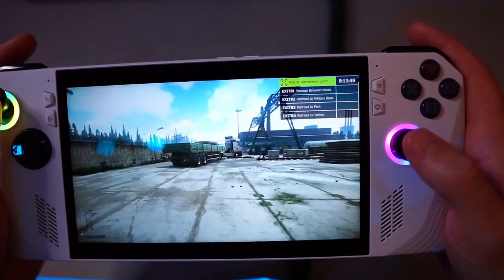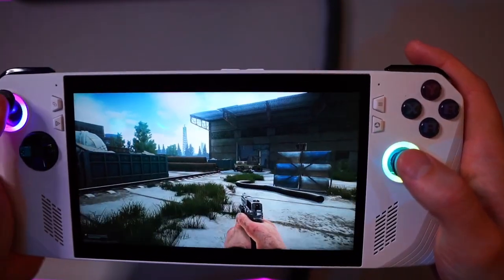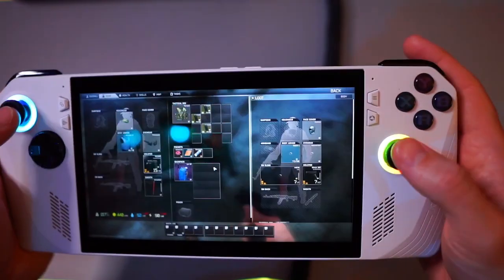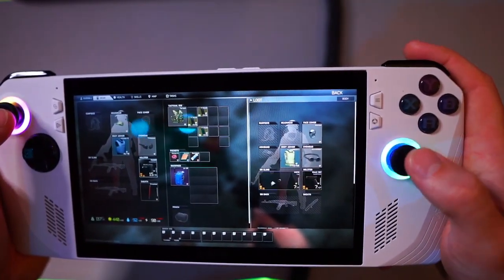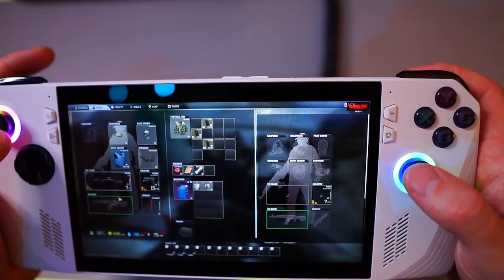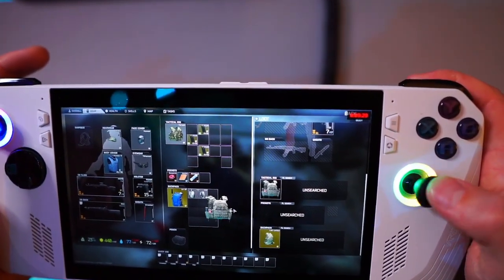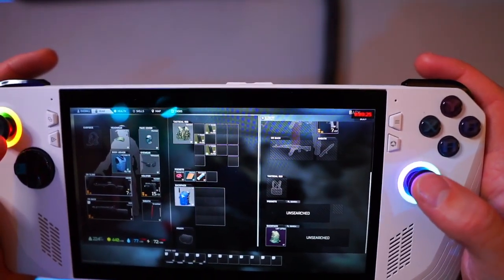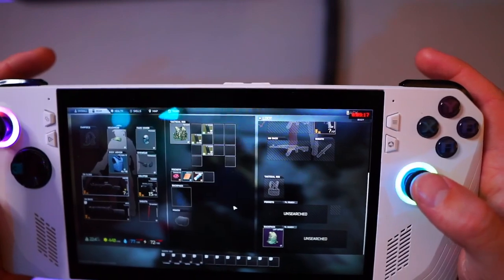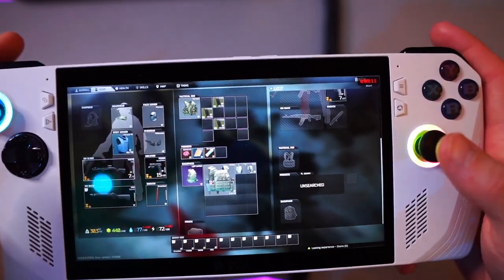We can check the time, double tap to check our exits, and use the Escape button to change settings or post FX. The scavs have some guns — there's an M700 right there and this guy's got an M1A. We can right-click and inspect and discard — that's how I discard things. So I have to sacrifice the discard button and do it the long way via right-click.